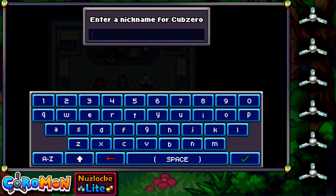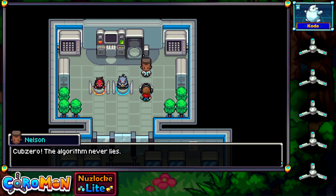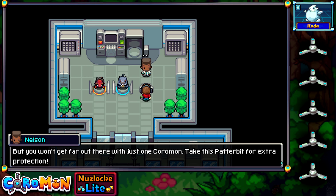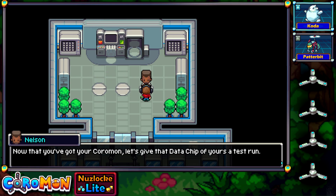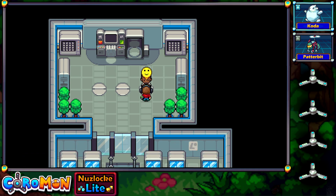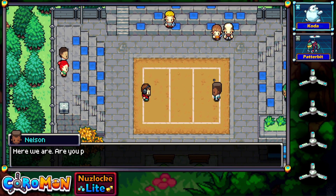'Cap Zero — the algorithm never lies!' Theoretically it did lie — what would you have said if I'd picked Taruga? 'Your Cap Zero seems to have the Stoic trait — very useful indeed! You won't get far out there with just one Coromon, take this Patterbit for extra protection.' Now let's give that datachip a test run. 'Activate your Lux Reco RC to take us to the battlegrounds!' Gotta love teleportation — though what if someone was standing here when we teleported in?